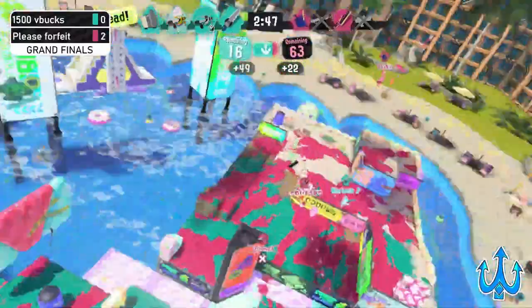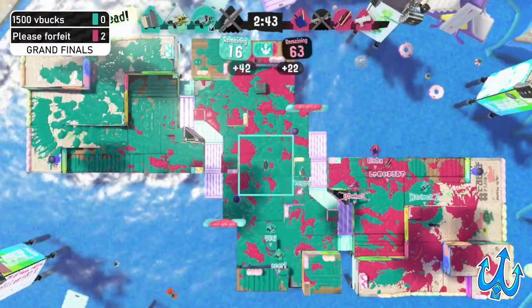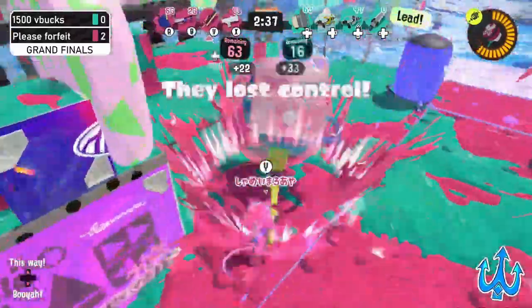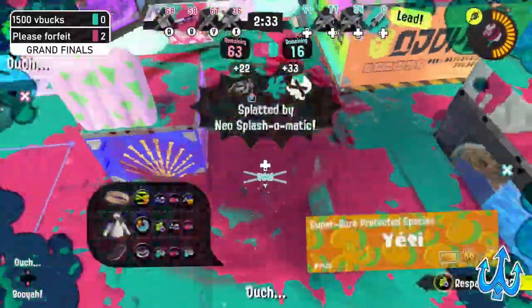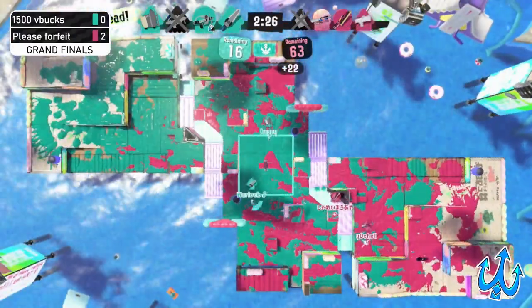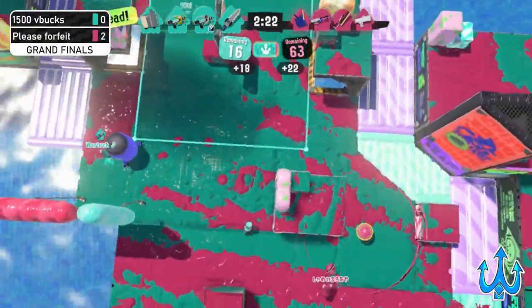Not all is lost just yet — this Bubble is going to provide a great spot for the Junior. Raw rushing it down did not work so well against the Stamper. Stamper tries to go in with the Zipcaster but does get taken down. The timer is still ticking away — Please Forfeit is gradually running out of time as this penalty goes lower and lower. 1500 V Bucks is showing no sign of stopping; it's only the Leader on the zone, and that Leader cannot push back in by themselves.